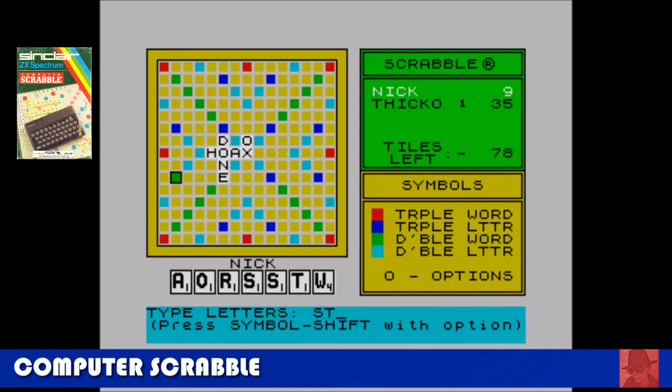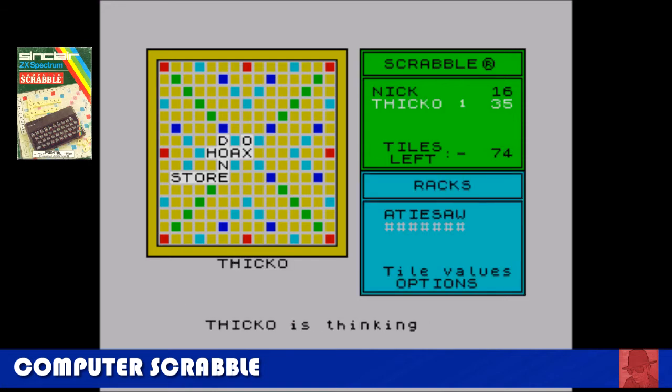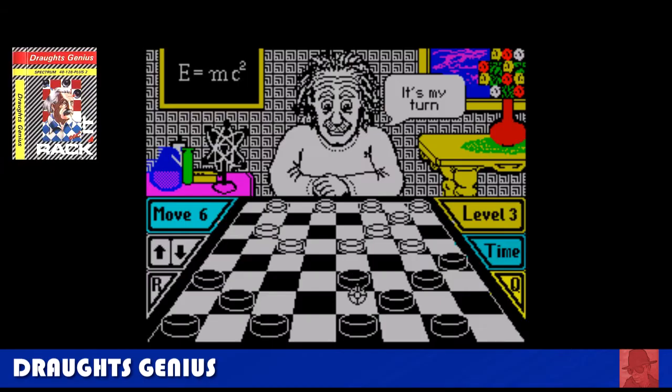Computer Scrabble — you against the computer. You get a random amount of letters and must score as much as you can. You can actually cheat on this, because if you come up with a word that doesn't exist, the computer queries it and just asks yes or no. If you put yes, it adds it to its dictionary. So 'XYZK J' could be your word — maybe it's a type of biscuit. But this game is pretty good and does what it says on the tin.